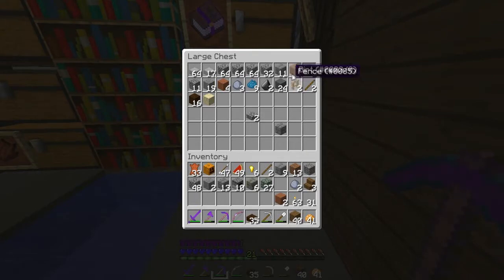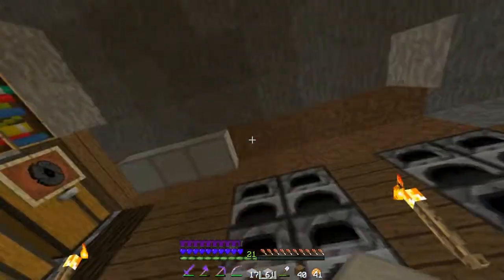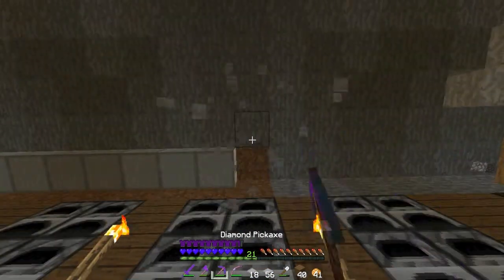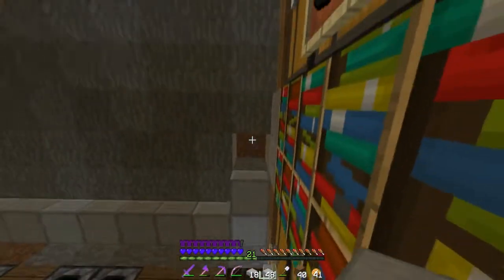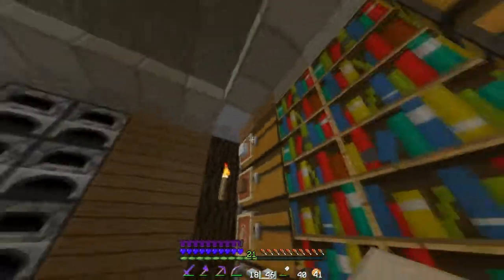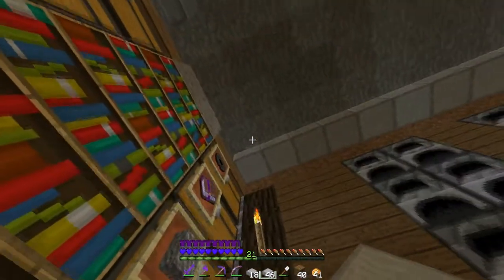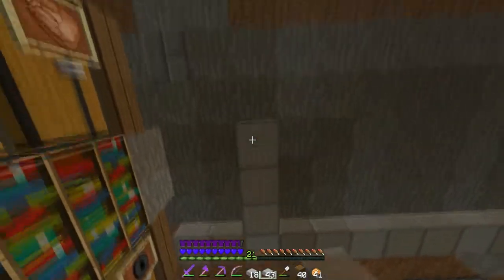We have the stone slabs — that's actually what we needed. Now we've got to fill up this whole entire roof with stone slabs, then we'll add in everything else later. I'm pretty confident we'll have enough but can't be too sure.